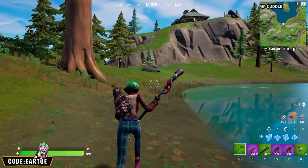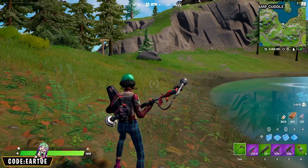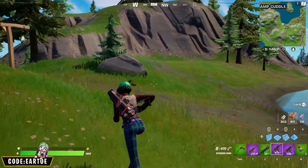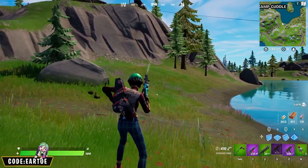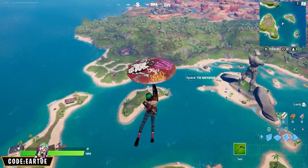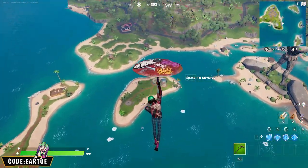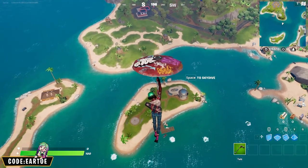Sunny is a musician so I'm playing with that theme — giving her a microphone for a pickaxe and an instrument case for a back bling. She also doesn't believe in humans, only aliens, so for the wrap we have a galaxy wrap that fits perfectly. The main ingredient is Season 4's umbrella, which has an awesome spray paint theme at the top that goes well with Sunny's musician vibes and matches the color scheme of her jacket.